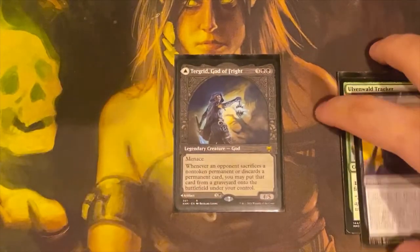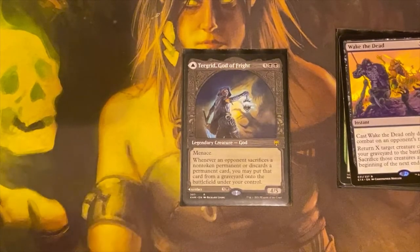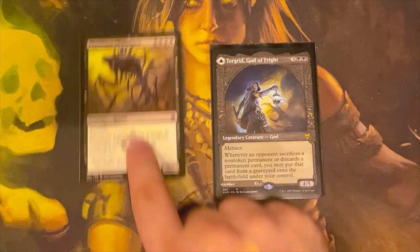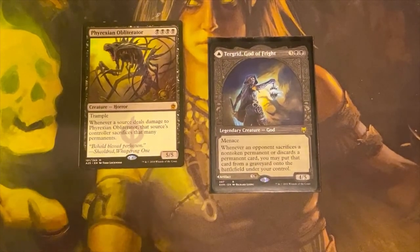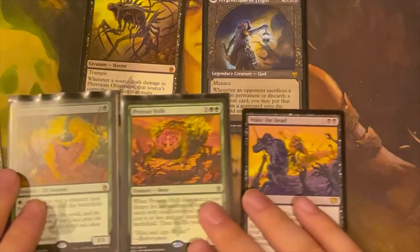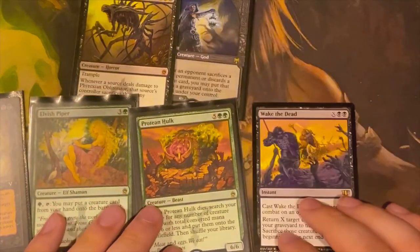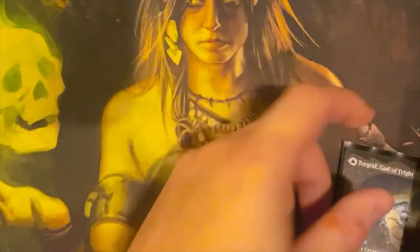How about if you have Tegrid on the field? What Tegrid says is: whenever an opponent sacrifices a non-token permanent or discards a permanent, you may put that card onto the battlefield under your control. So if you have Tegrid out and a way to cheat out Phyrexian Obliterator at instant speed — you block with Phyrexian Obliterator, your opponent has to sacrifice X permanents, and they all come to your side of the field. This is an amazing combination and it can swing games. All the cards I mentioned can bring out either Tegrid or Phyrexian Obliterator. For example, Wake of the Dead for two — bring both from the graveyard, block with Phyrexian Obliterator, and before Tegrid dies at end step from Wake of the Dead, you get everything your opponent sacrificed.